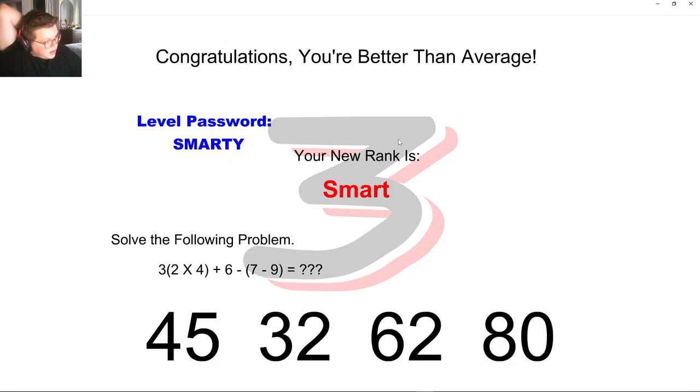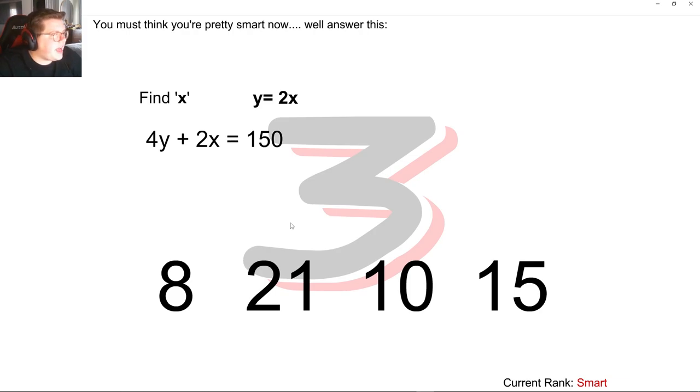We got the word 'smarty' — we want to get back here. Solve the following problem: parentheses first, two times four is eight, eight times three is 24, plus six is 30, plus two is 32. Find x — y equals 2x, so that's 8x. 8x plus 2x is 10x. 150 divided by 10 is 15. Yeah, 15.